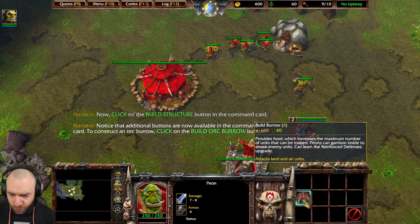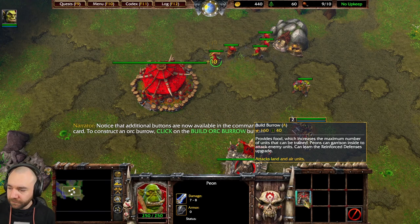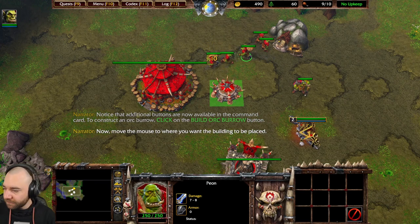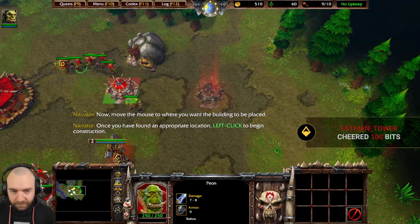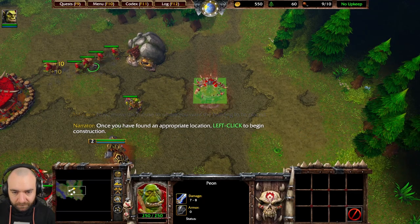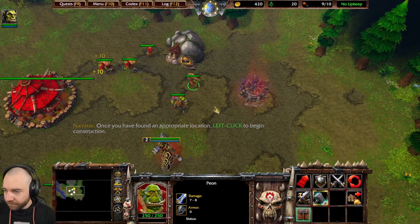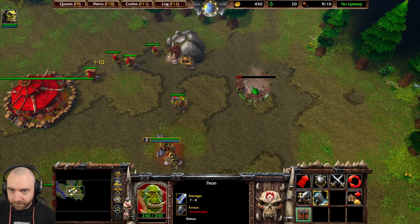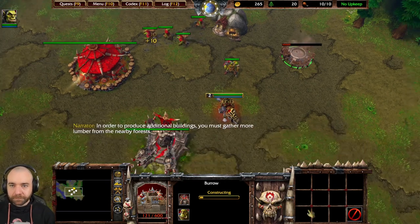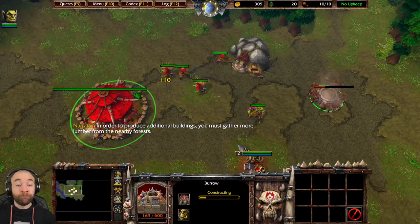These animations — are they new? The additional buttons are now available in the command card. To construct an orc burrow, click on the build orc burrow button. Now move the mouse to where you want the building to be placed. Once you have found an appropriate location, left click to begin construction. To produce additional buildings, you must gather more lumber from the nearby forests.